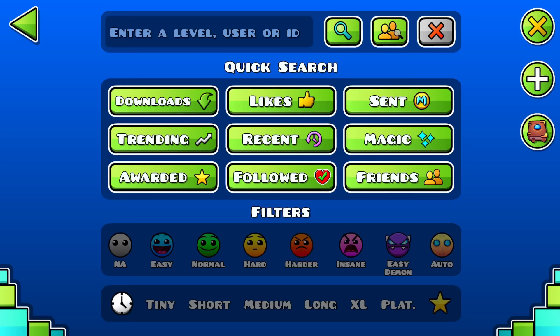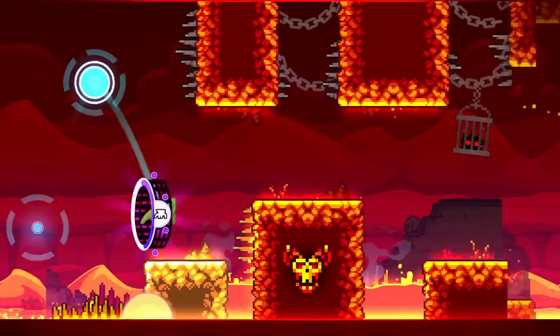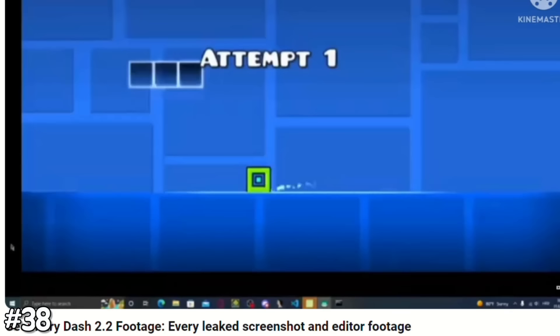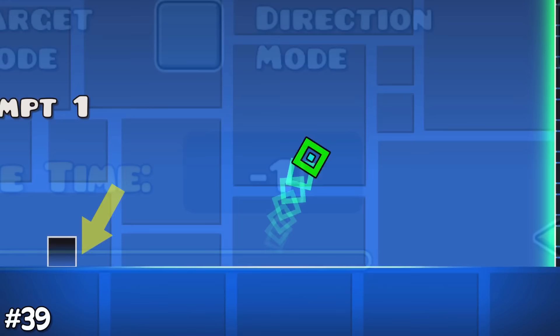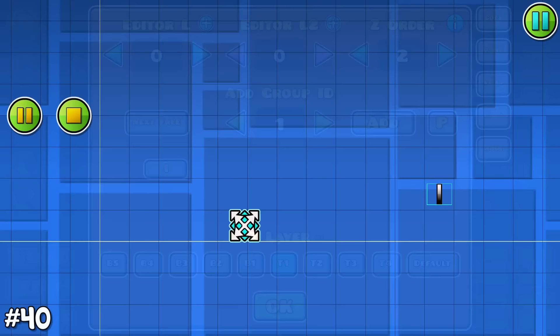If you look closely at the level search menu, you can see that the moderator button is slightly overlapped by a green bar. 2.2 had only been out for a month since the release of this video, but one year ago a team of people leaked footage of how 2.2 would look — very similar to the current version. You can make the duration of some triggers minus 1, making them infinite. You can also give objects a particle effect by giving a particle a group ID and putting this ID in the edit special tab.